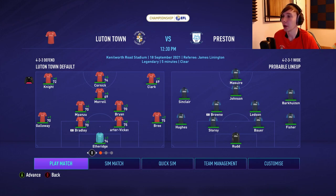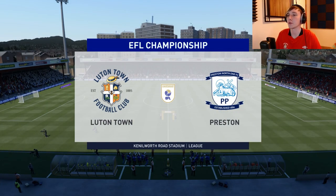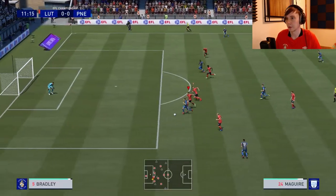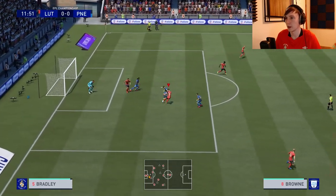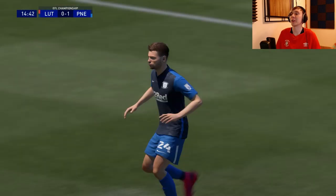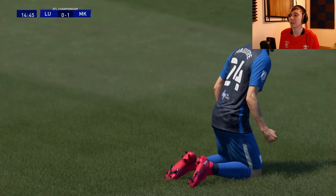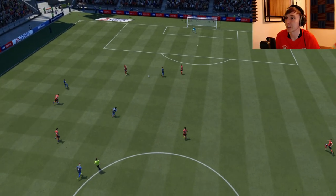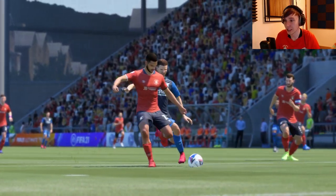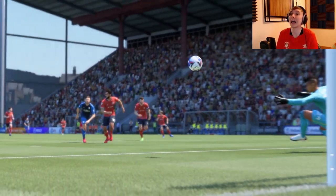Preston now — this is actually a huge game. We're slipping down the table and my manager rating is slipping too. We need a win badly. Preston come forward — Sean Maguire going through, Bradley just gets there. Then Carter Vickers — I pressed pass, but he's hit it into the net for Preston! I literally pressed pass. How has he hit that? One-nil Preston. I am absolutely fuming watching the replay.